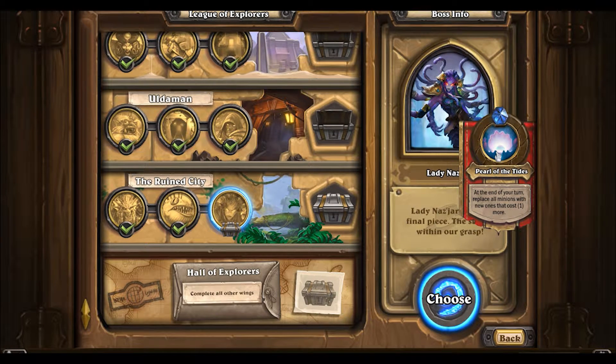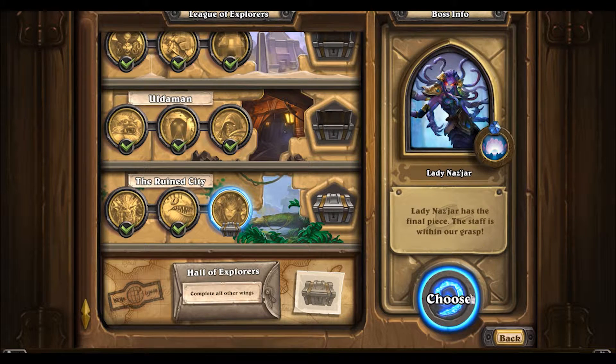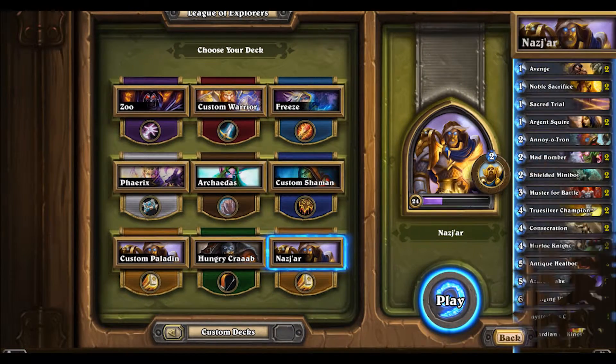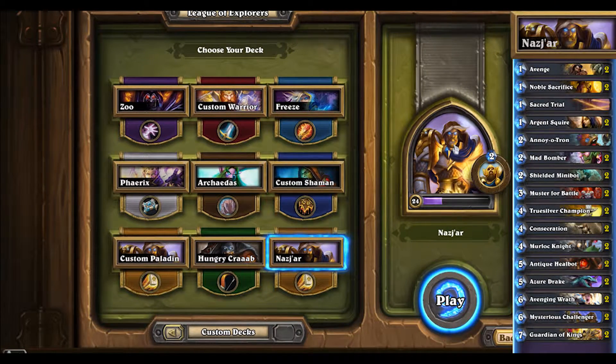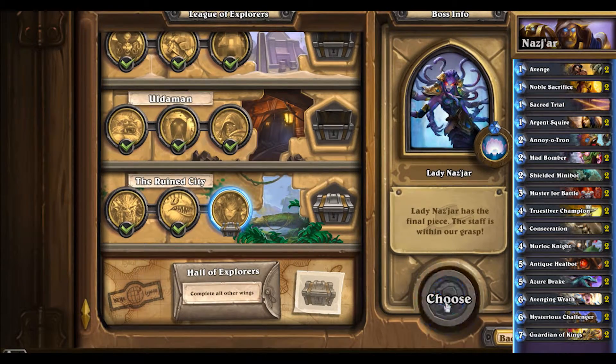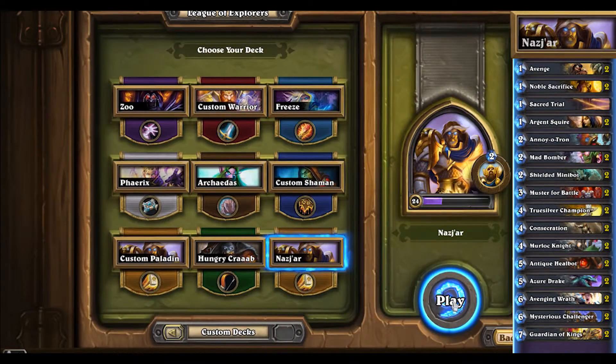Her ability is the Pearl of the Tides: at the end of her turn she'll replace all minions with new ones that cost one more. On heroic it's a little different — only hers will cost one more and yours will stay static. You can see in the deck list we're choosing a Paladin build specifically made for this encounter, but nothing too special since we're not planning on heroic. Let's get this party started.